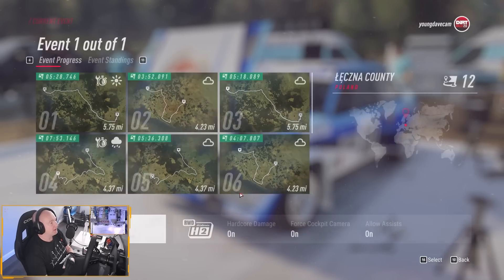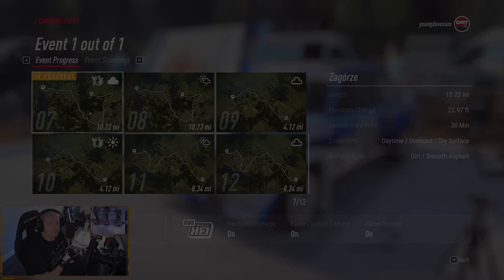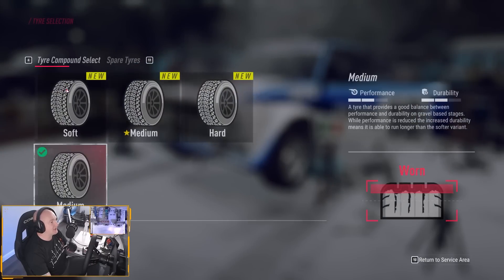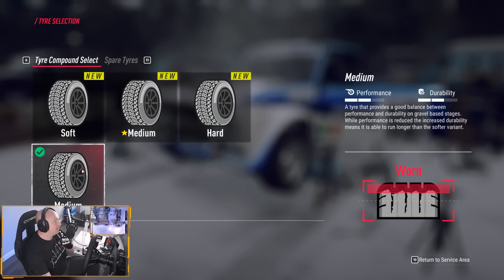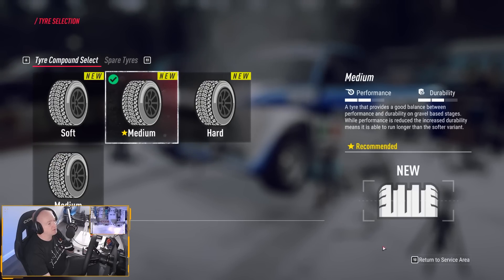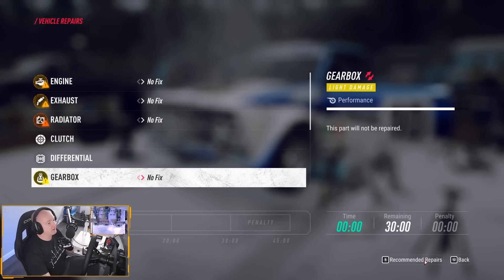Without further ado, let's get into Zagorze. So we've got the service area — let's have a look at what we can do. Tyres — we need tyres. We've got mediums on at the moment. Recommended, so we'll go for those ones. And repair vehicles — recommended repairs.